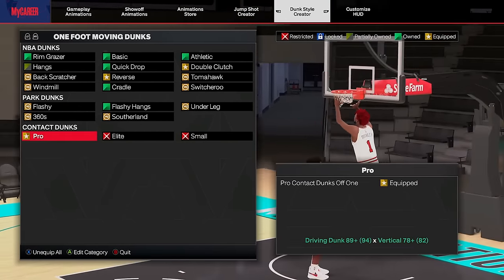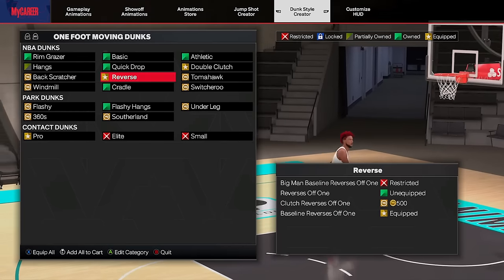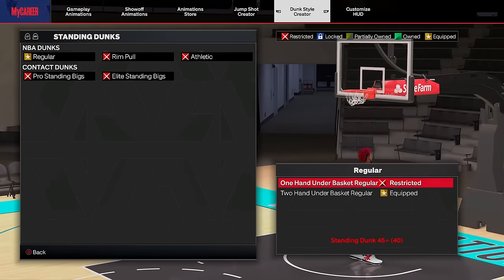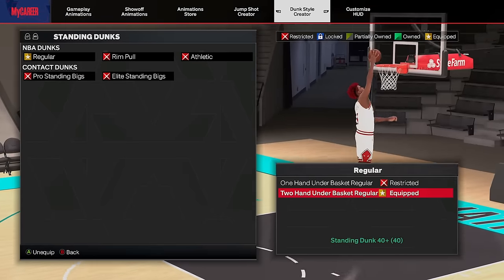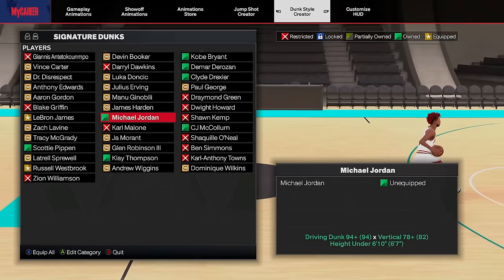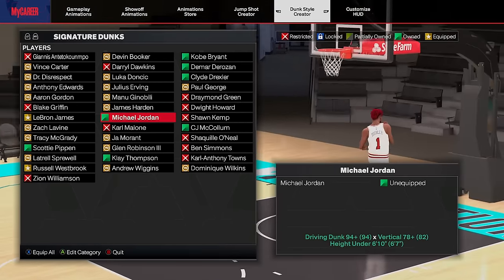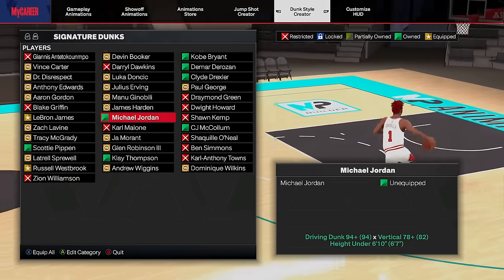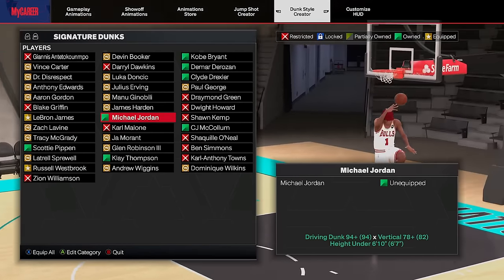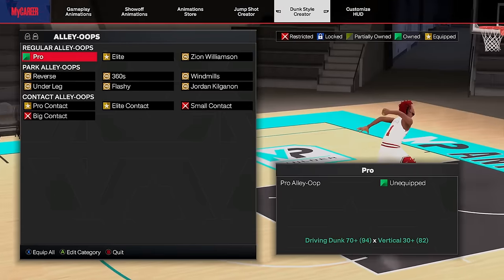Let's go to the dunk style creator and show you guys the dunk packages I have equipped. All I have equipped is a reverse off two, a couple of pro contact dunks, and the elite contact dunk for the two-foot and one-foot. For the off-one dunks I have the pro ones — you won't be needing the elite ones anyway, they're too expensive in the builder. Then we have the side double clutches — very fast, unblockable, a good package to have. And then the one standing dunk package — all you need is the two-hand, you don't need one-hands to go at 45. For signature dunks, all I have is LeBron and Westbrook. I would put on Michael Jordan but that free-throw line dunk never goes off for me consistently.